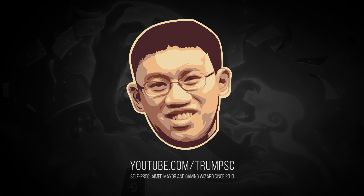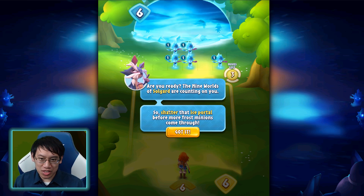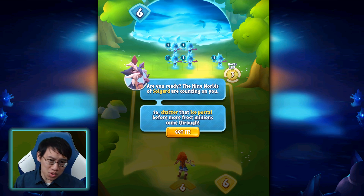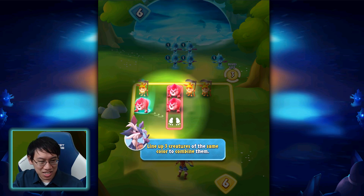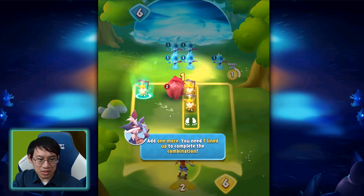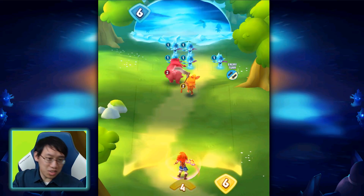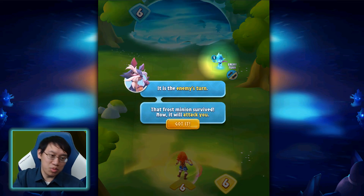I played through quite a lot of this pre-release since I got a sneak preview into the game, and you're playing as Embla, the hero of Solgaard. The basic structure is simple — you're trying to combine your creatures, you get three moves each turn. Use these creatures once combined in order to deal damage to the attackers and break that ice portal.